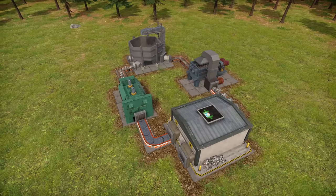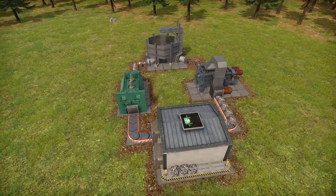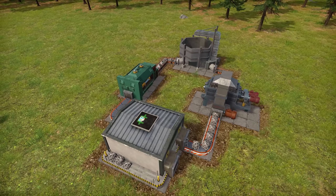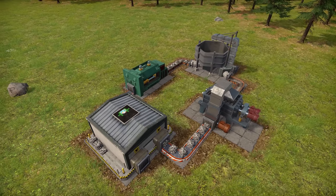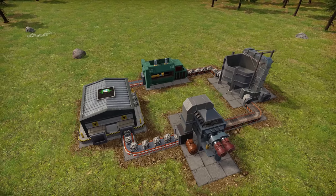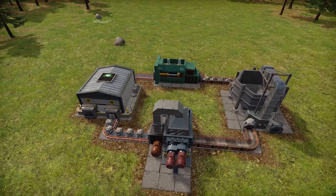We also have a selection of new buildings. We have the crusher, which will compact recyclables along with trash for easier transport. But once compacted, we need to uncompact them, which leads us to the shredder, which will also deal with nuclear waste. We'll come back to that when we talk about nuclear and the power overhaul.